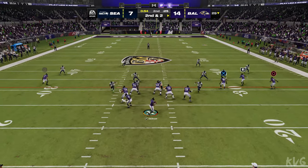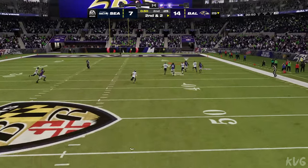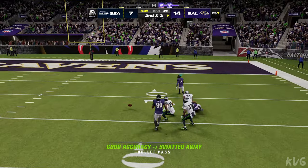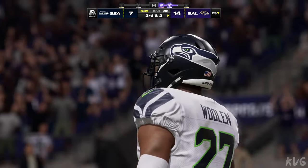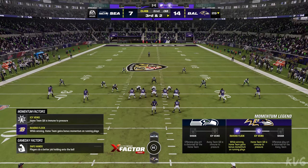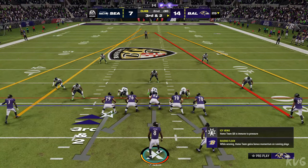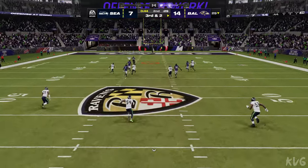Second and a couple — now it's Jackson. They'll let it go deep for Beckham — and it's knocked away, incomplete. There is something to a game plan with trying to keep a defense honest. With a guy with that type of speed, you send him deep, try and throw some air under it, and hope you connect downfield. On that play, they were unsuccessful.